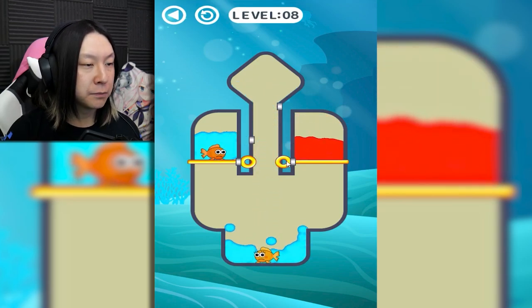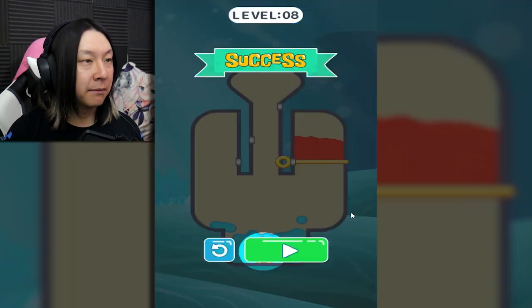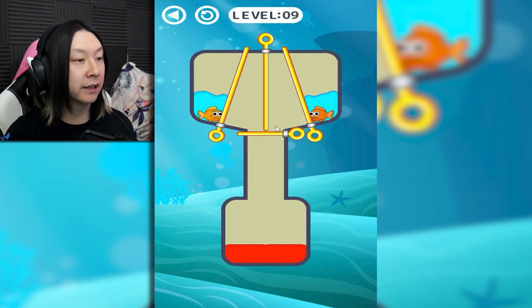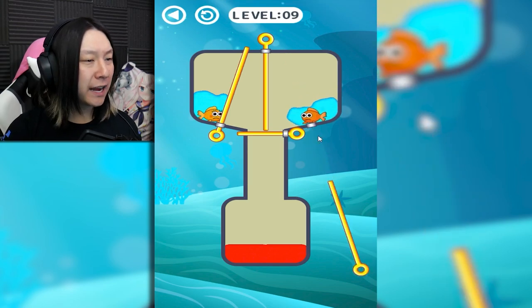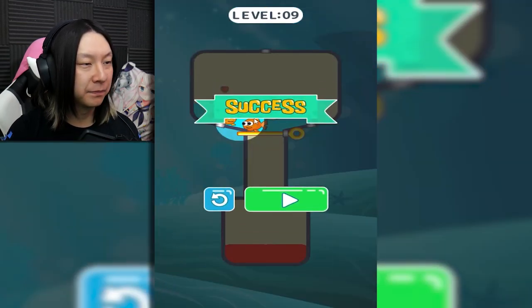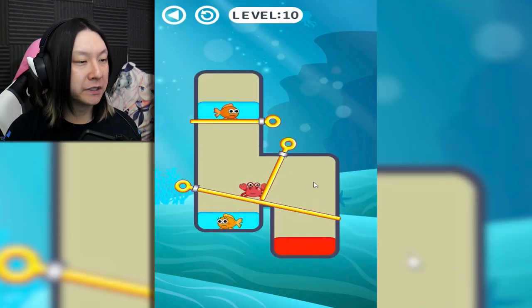They've introduced the time-old mechanic of the sliding pin that goes back and forth when you click it instead of sliding in and out of the stage. This one will actually just slide over and serve as blockage so that the lava cannot get to our hero fish. We drop the girl fish down and they're both pretty happy. As long as we keep this pin on the far right in place, this should hold the lava. Very simplistic puzzles here for the first eight or nine levels.